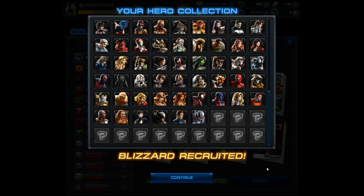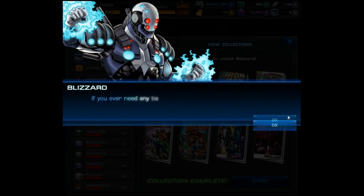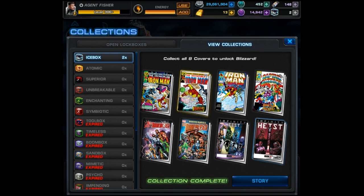We'll take a look at his storyline - but first his recruitment dialogue. Agent, thank you for giving me a second chance. Iron Man said I can take my Blizzard battle suit out of cold storage. If you ever need any backup you can count on me agent, as long as it's not something too terrifying or life-threatening or some otherworldly abomination with sharp pointy teeth - I might get cold feet. Cold feet - I see what you did there. This guy's taking a page out of my book.